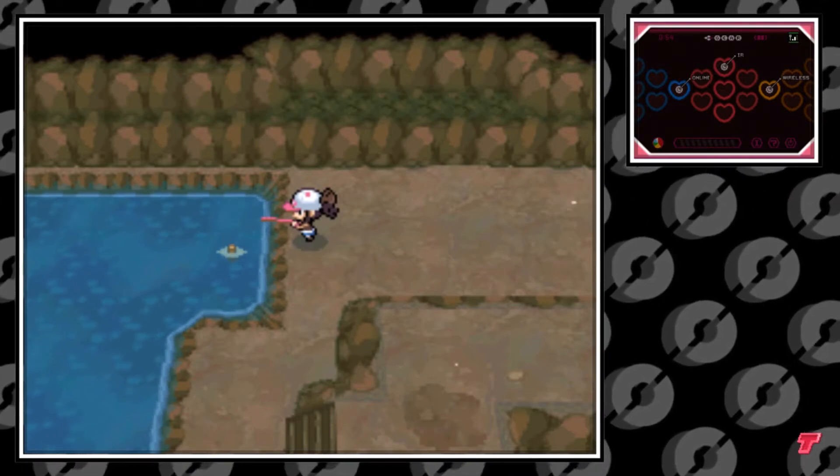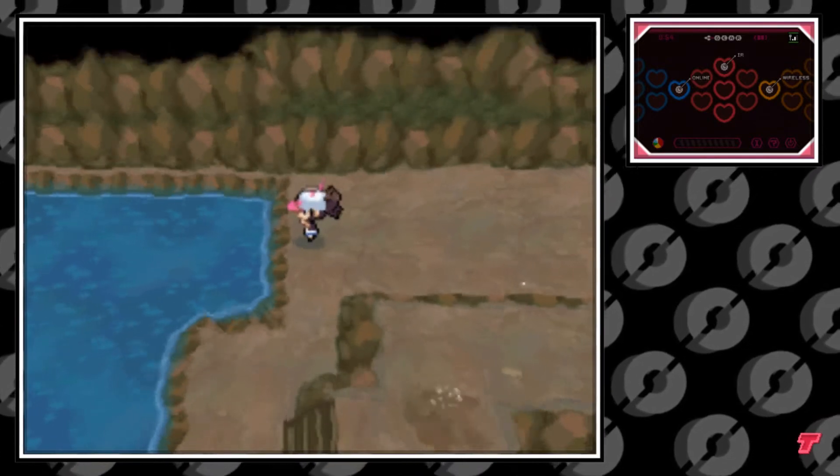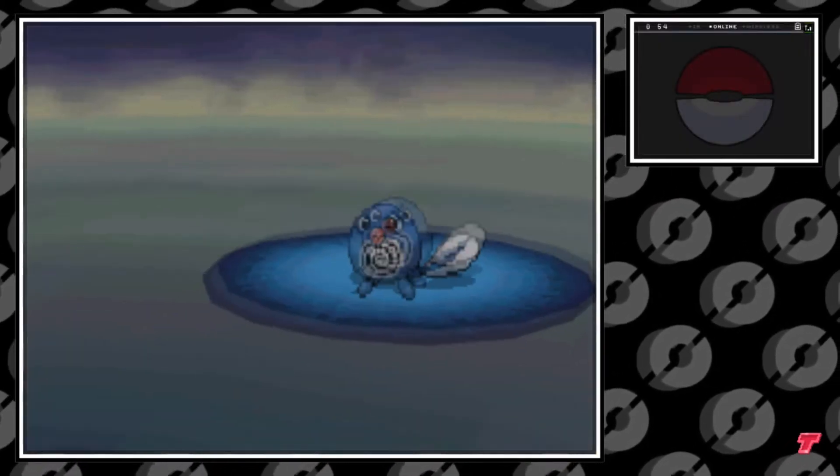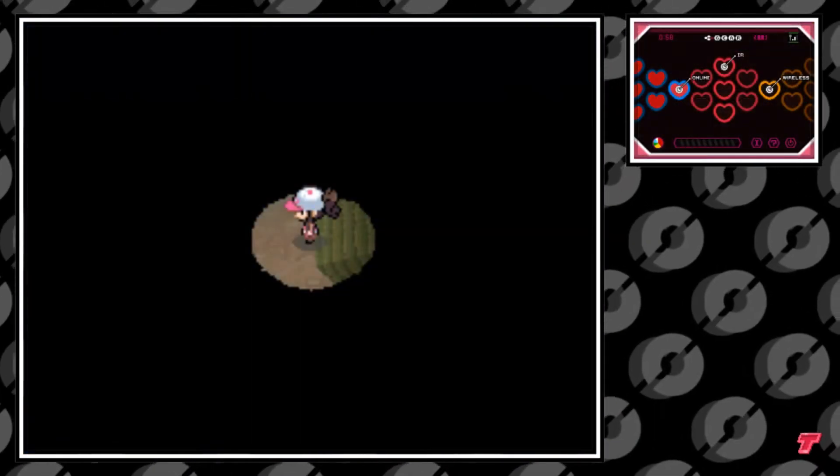Moving on to the second method: if you go into the Wellspring Cave, that's off of Route 3, you can go in here and at the first pond you find, go ahead and fish — you'll find a Poliwag here. It's a 60% chance, a bit less than the Route 6 method.